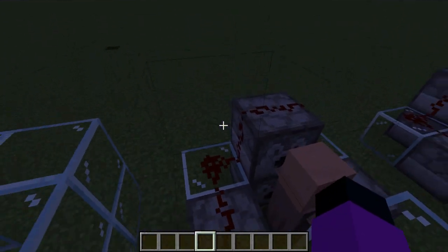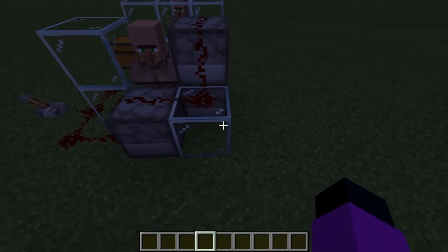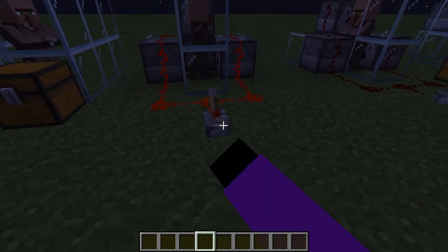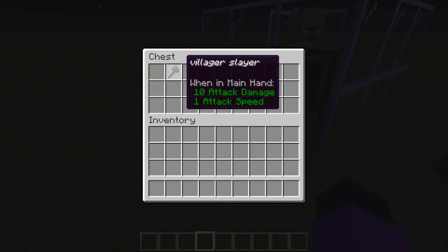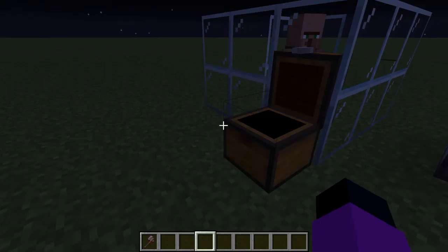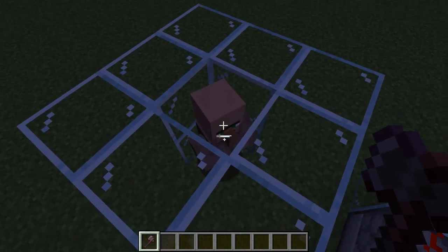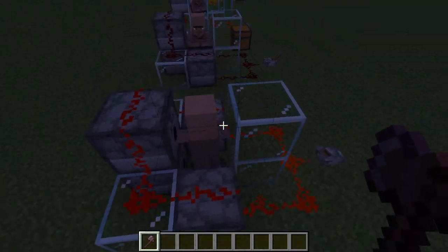So as you can see in these dispensers I have netherite armor. All dispensers here have netherite armor. If I click this you can clearly hear a netherite armor put-on animation or whatever it's called. You see, this villager is not wearing any armor.